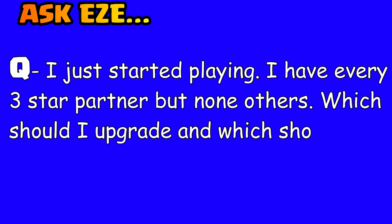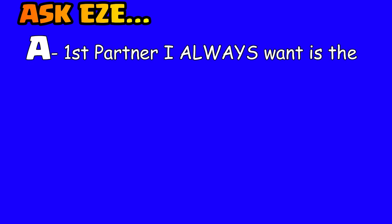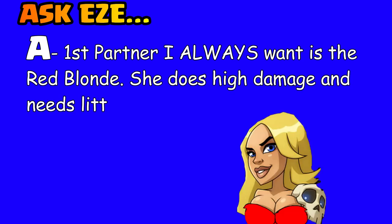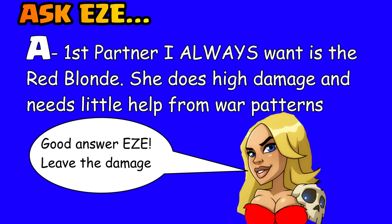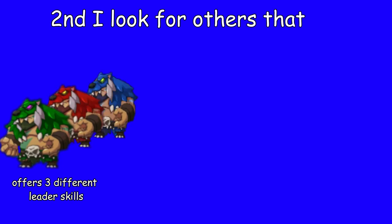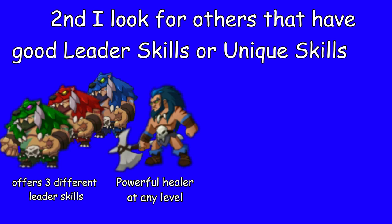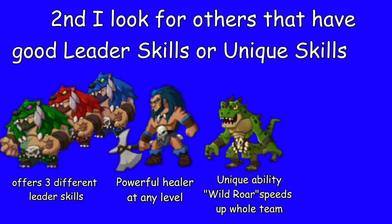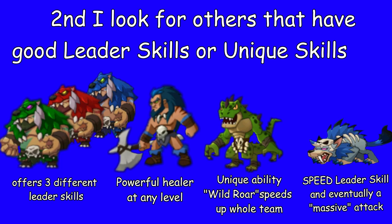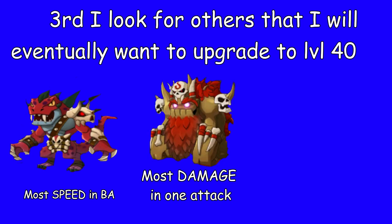Don't level up one-star war patterns because you won't get the value for them once they're maxed out. Question: I just started playing, I have every three-star partner but none others — which would you upgrade first? I always start with the red blonde; I don't know why, but she does high damage and needs little help from war patterns. High-damage partners are really helpful at first. Also look for three-stars with good leader skills or unique skills — the bear paw has three different leader skills, the blue berserker has a powerful healer, plus the green dragon man and wolf.